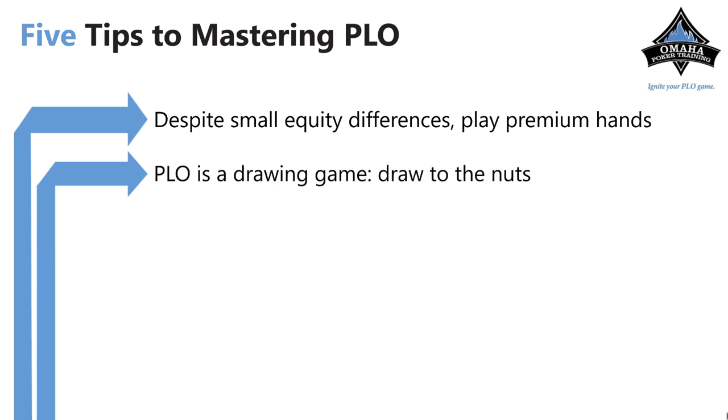You want to draw to the nuts. PLO is a drawing game. A lot of the time, even if you have top set you can still be behind. You don't want to be drawing to non-nut flushes or lower ends of straights, because even when you hit, somebody can have a higher flush or a higher straight. You want to draw to the nuts.